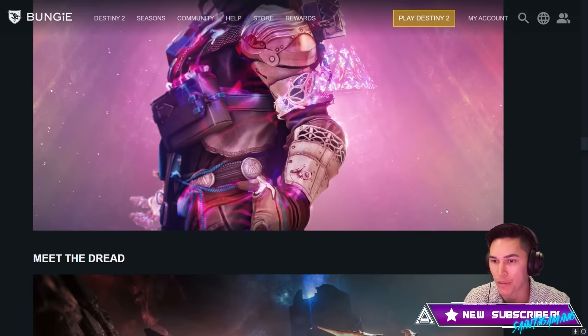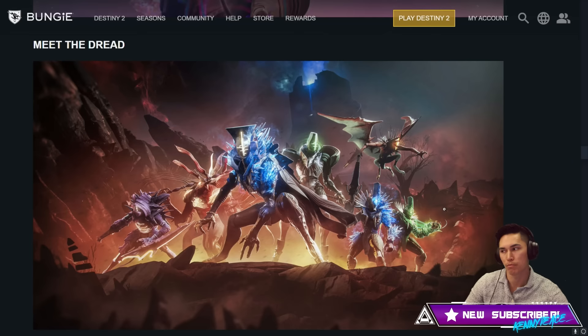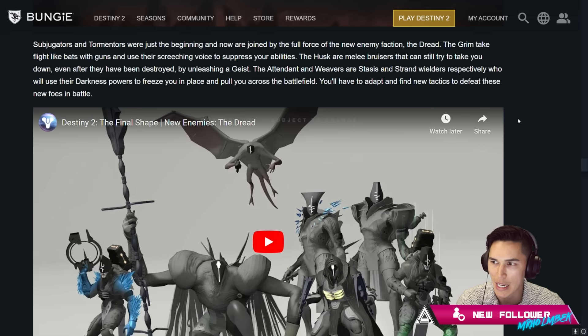Subjugators and Tormentors were just the beginning and now are joined by the full force of the new enemy faction, the Dread. The Grim take flight like bats with guns and use their screeching voices to suppress your abilities. The Husks are melee bruisers that can still try to take you down even after they have been destroyed by unleashing a Geist. The Attendants and Weavers are Stasis and Strand wielders respectively, who will use their darkness powers to freeze you in place and pull you across the battlefield.